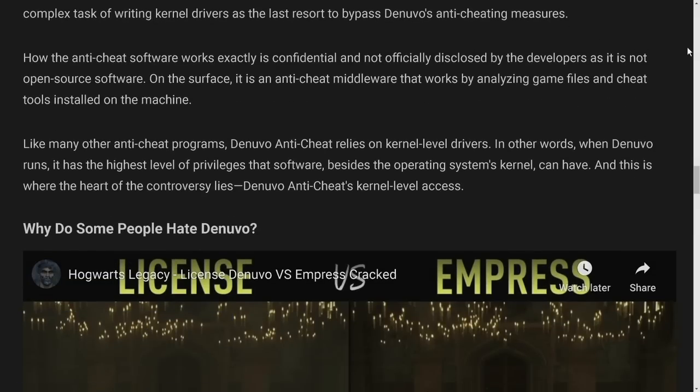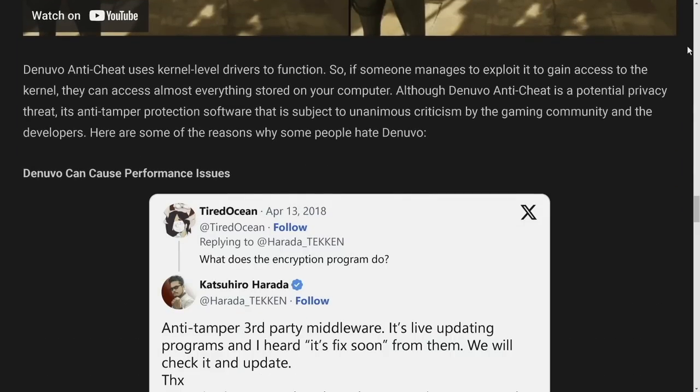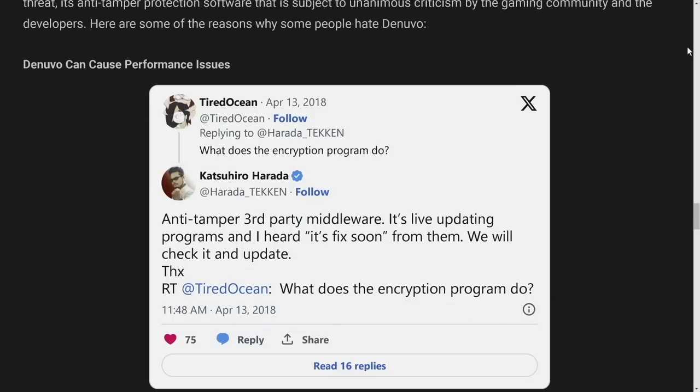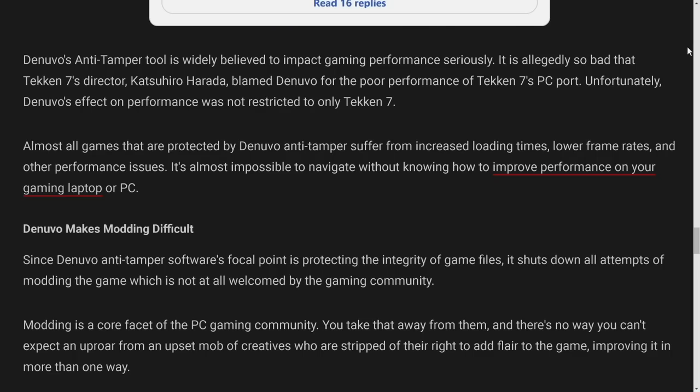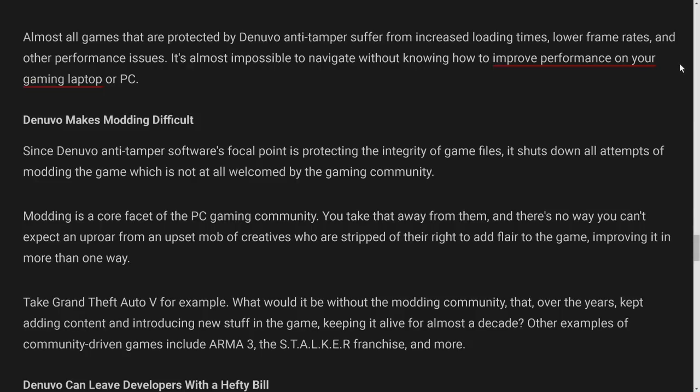Why do some people hate Denuvo? Denuvo anti-cheat uses kernel-level drivers to function, so if someone exploits it to gain kernel access they can access almost everything on your computer. But more broadly, almost all games protected by Denuvo anti-tamper suffer from increased loading times, lower frame rates, and other performance issues. So even though Denuvo claims no performance impact, games using it have demonstrated longer load times, lower frame rates, and often resolution issues.